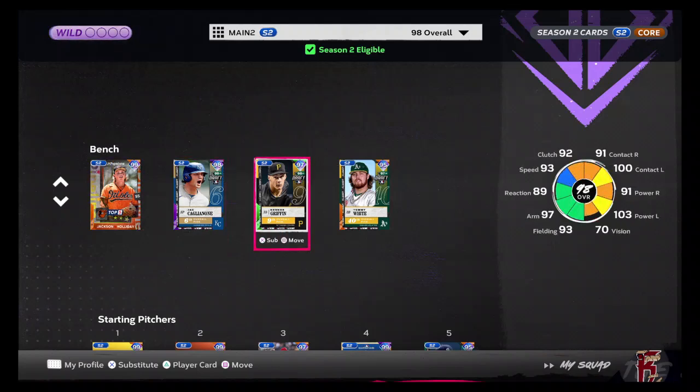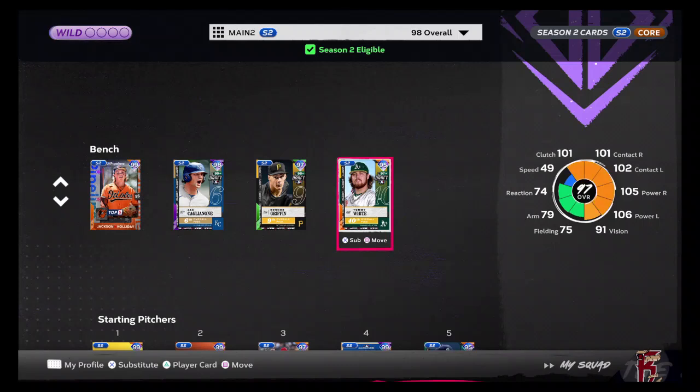Connor Griffin from the Draft Series — you'll see a common theme with the Draft Series. The reason I chose Connor Griffin is because he knows DSARM, and I saw him from a DSARM video. I know it's kind of stupid, but he was okay in the time I used him, so I was just filling up spots at this point. And then lastly, Tommy Tanks, a.k.a. Tommy White from the Draft Series.